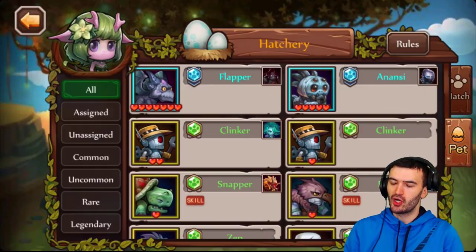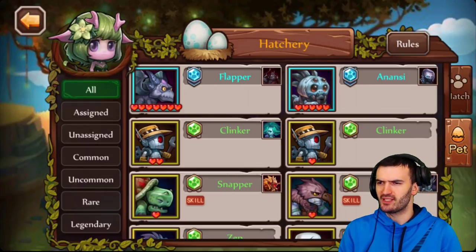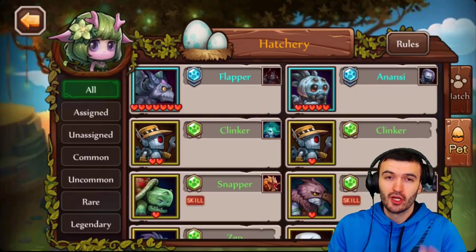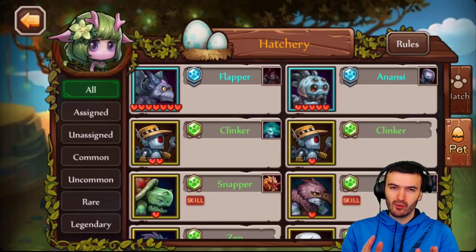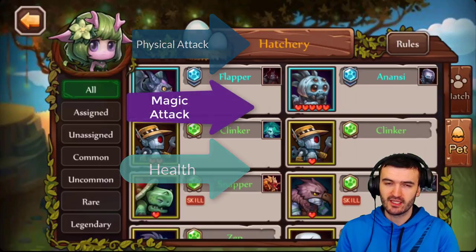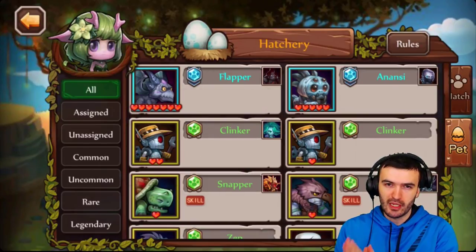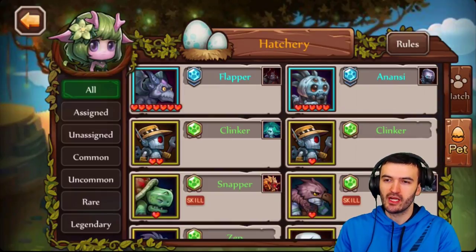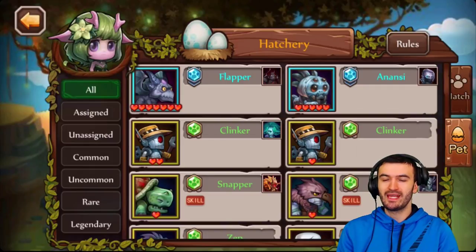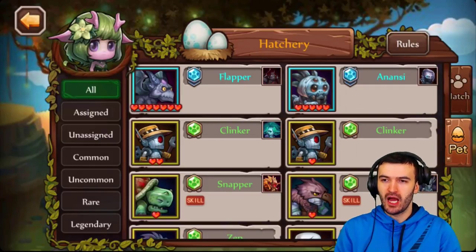For everybody else who is able to get pets right now, let's talk about a few things. First, your pet can only raise your hero's physical attack, magic attack, or health — those are the three bonuses a pet can give. Also, each pet has its own special ability that equips to your hero, and some have two abilities that we'll discuss further on.